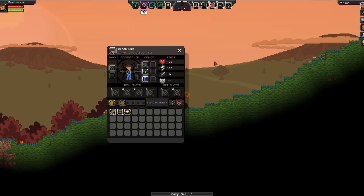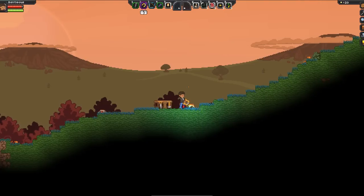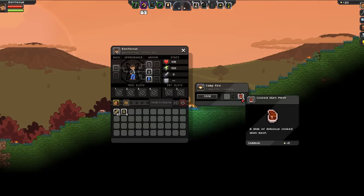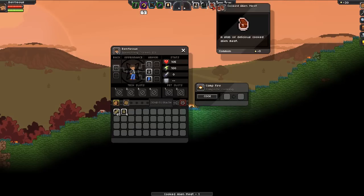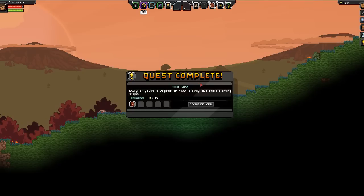Craft that up. Open up our inventory. Place that guy down right there. If we want to cook on it, press E — grab some meat, place that there, cook — there we go, two cooked alien meat. Quest complete: Food Fight! Enjoy — if you're a vegetarian, toss it away and start planting crops. Accept reward.